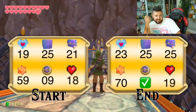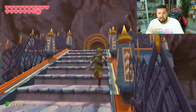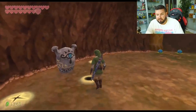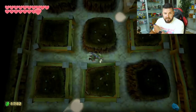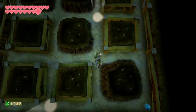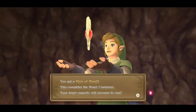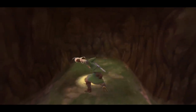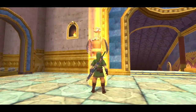To date we have 19 pieces of heart, 25 goddess cubes, 21 of them opened, 59 Gratitude Crystals, 9 medals, and 18 hearts. By the end of the episode we're gonna have some more stuff. If you're following from the last video, I told you about this hole right outside of the Fire Sanctuary — well now we're finally gonna head down it. Inside here is a place with a whole bunch of fairies if you need some after that really tough boss Ghirahim fight, and boom — piece of heart. We're up to 19 hearts; we're in the endgame now.